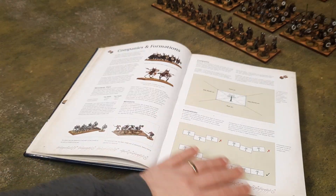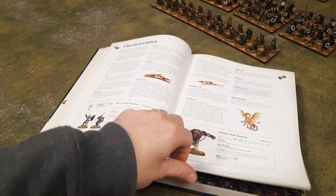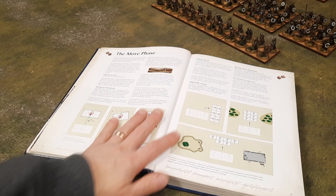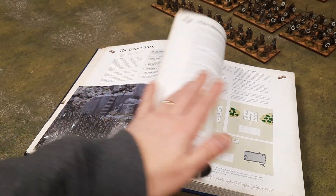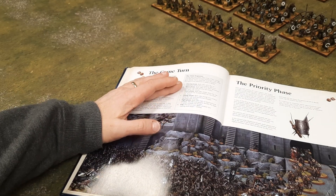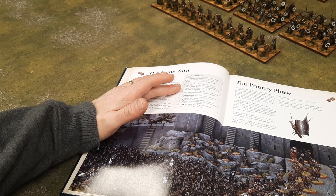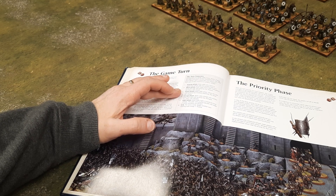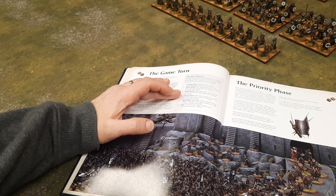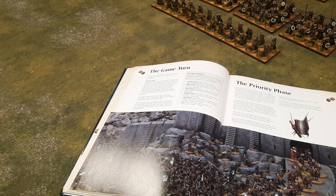There are different formations you can form, dice and measuring, and characteristics. What I do like about this game is in the game turn: each turn you roll for priority at the beginning. Whoever has priority moves first, then the opponent moves. Then the priority player shoots, then the other player shoots. So it's kind of interactive — you move, they move, you shoot, they shoot, like that.